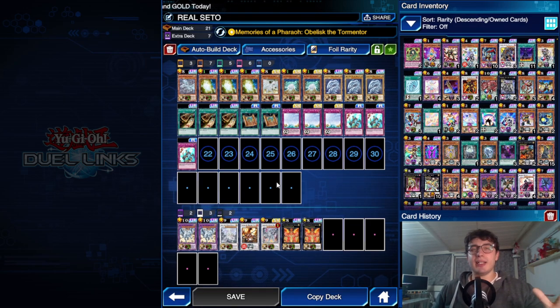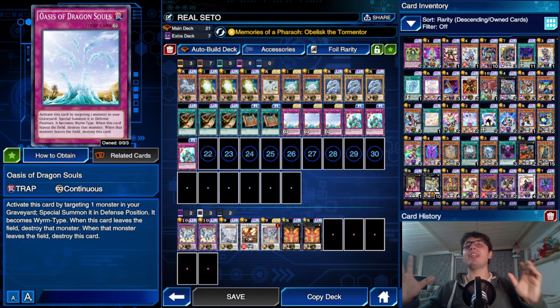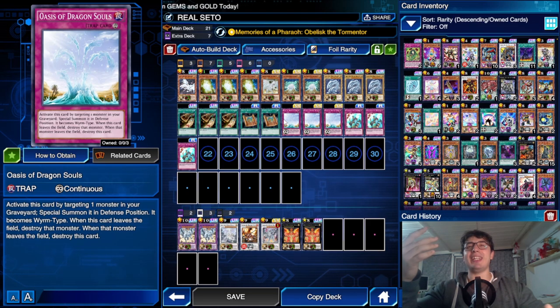The really good combo I found while playing was Oasis of Dragon Souls. I'm a bit afraid because I don't want to bother you with the same card over and over again, but I feel like I'm already doing it. Oasis of Dragon Souls will be, to me, the new Super Body Team Force Unite — I brought you tons of videos with that card, and now I feel like I'm doing the same with Oasis of Dragon Souls.